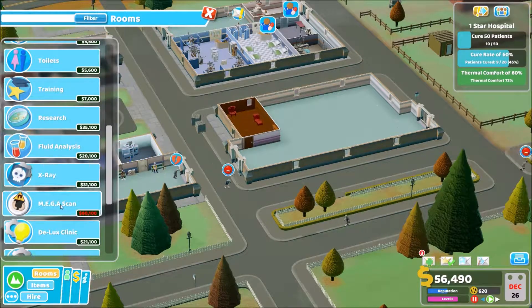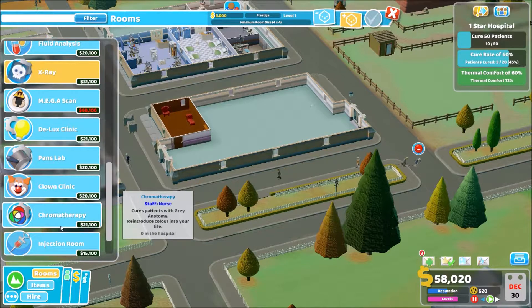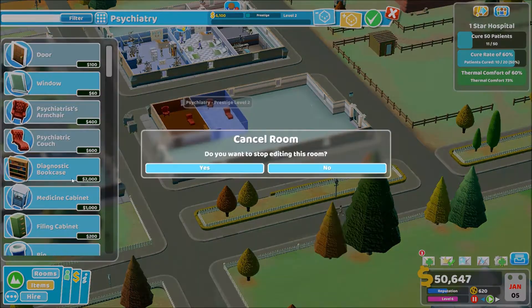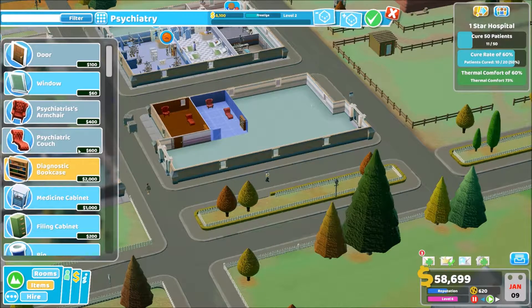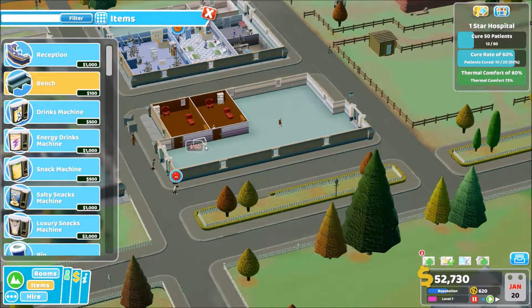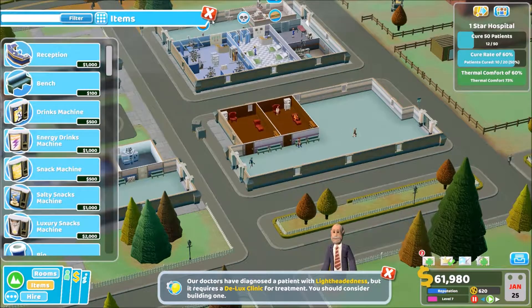We've got Megascan and Yscan as well. Let me have that in a separate thing actually — it's a bit more upgraded, isn't it? The yearly review didn't go through because I didn't want to cancel making my room — that's a bit stupid. Let's hire a doctor who's got psychiatric skills. I'm not liking the layout of this hospital at all — you just end up losing a lot of space because of the way the rooms are. But I'm sure as we go through we'll be able to utilise it as best we can.